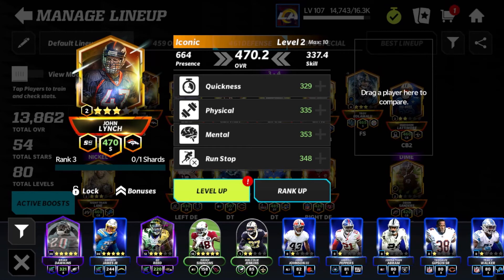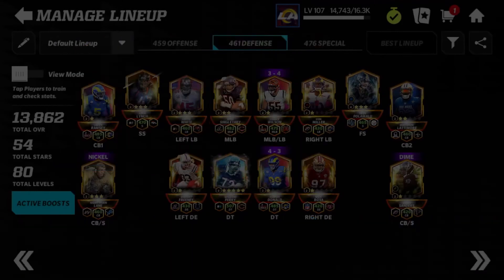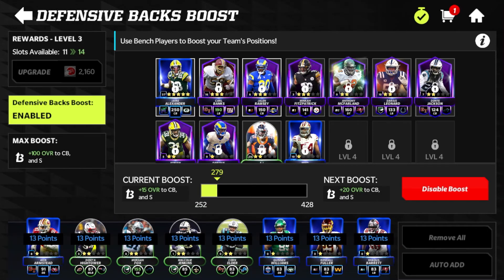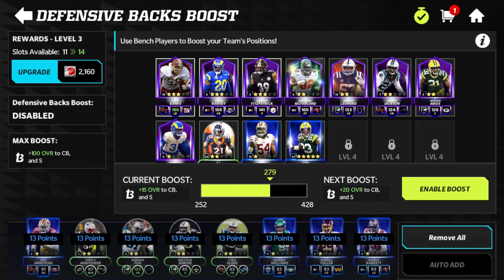To give you an example of what these boosts look like on a player: my John Lynch is currently on my team at 470 overall boosted at three stars. If I hit bonuses, you can see the only boost he has is the defensive backs boost from the practice squad — a plus 15 overall. If I were to disable the boost from those players on my practice squad, I would not get that plus 15 overall. When the boost is enabled, those players in the practice squad are locked — you can't use your Jaire Alexander, Carl Banks, or anyone in there.